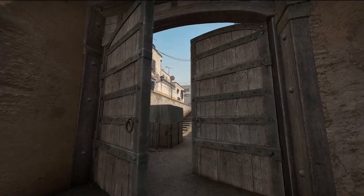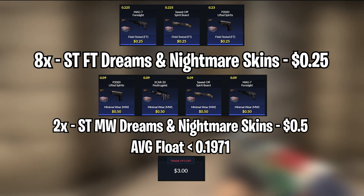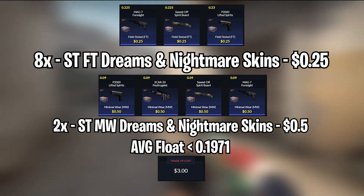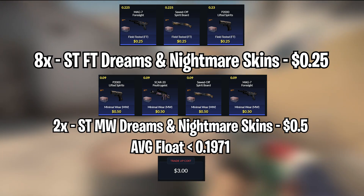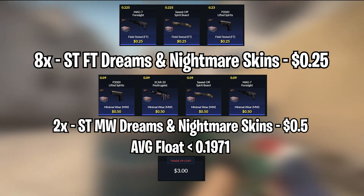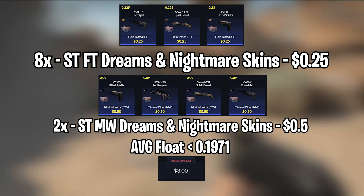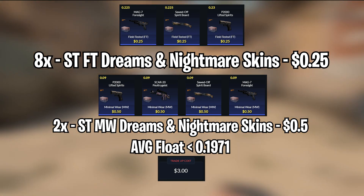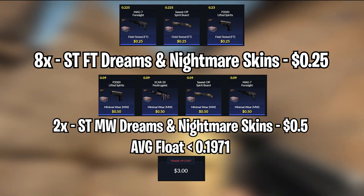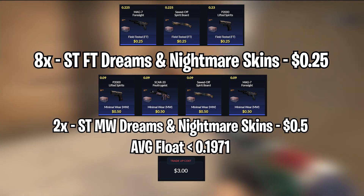For the third trade-up, we will be doing a mil-spec StatTrak Dreams and Nightmares trade-up. We'll be using 8 StatTrak field-tested Dreams and Nightmares skins and 2 StatTrak minimal wear Dreams and Nightmares skins. For the field-tested skins, you can use the MAG-7 Foresight, the Sawed-Off Spirit Board, and the P2000 Lifted Spirits — available for $0.25 each. For the minimal wear skins, you can use the Lifted Spirits, the Poultrygeist, the Sawed-Off Spirit Board, and the MAG-7 Foresight — available for $0.50 each.